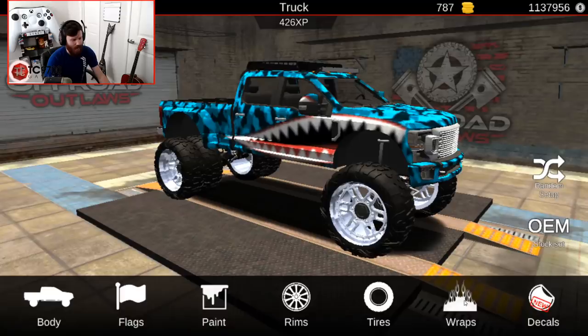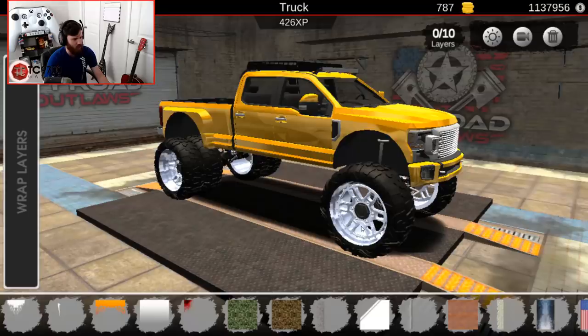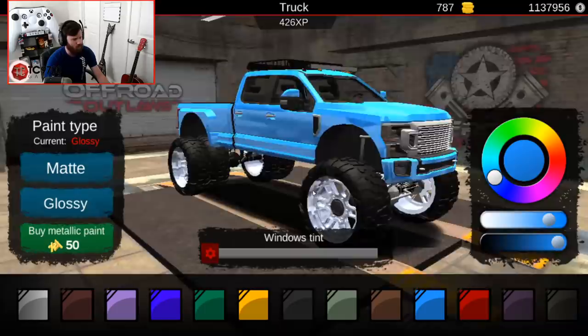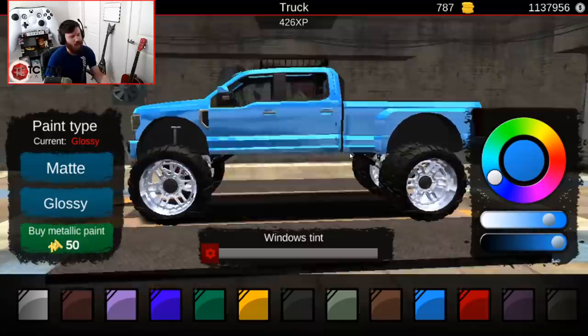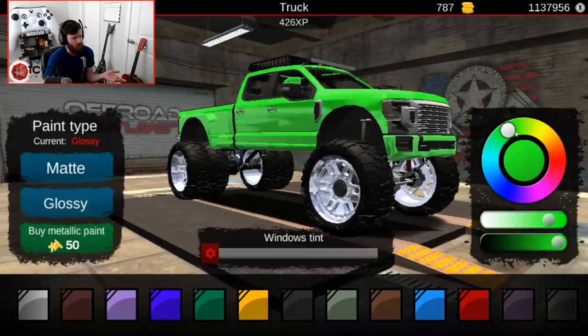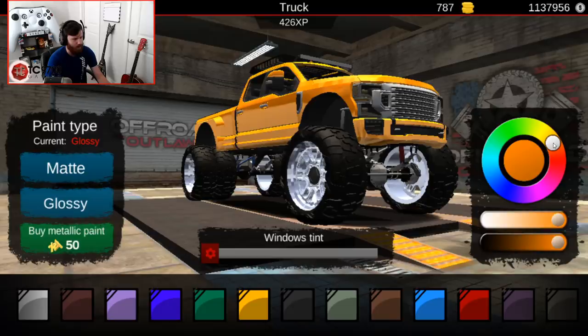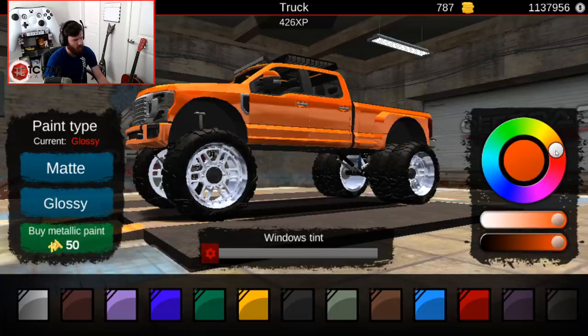I'm going into the wrap editor and clearing everything to start fresh. I'm going to paint it blue, and as you can see the gloss blue is super glossy. Any color you pick is going to be super glossy and it looks a lot better because of it. The lime green now looks like a proper wicked lime green, and the gloss orange looks really good too — like a burnt orange that looks seriously sick.